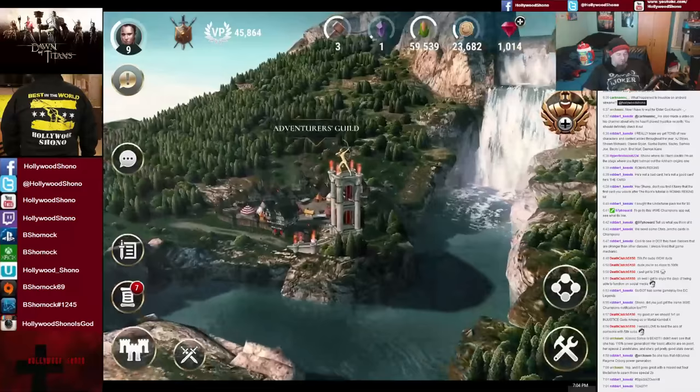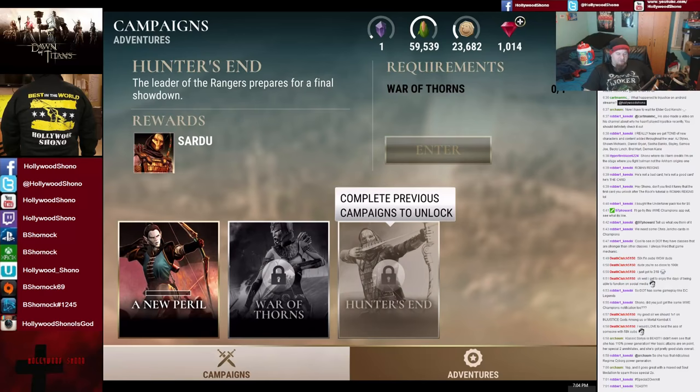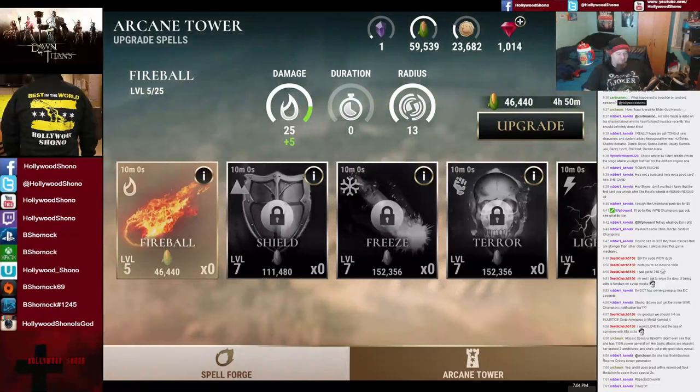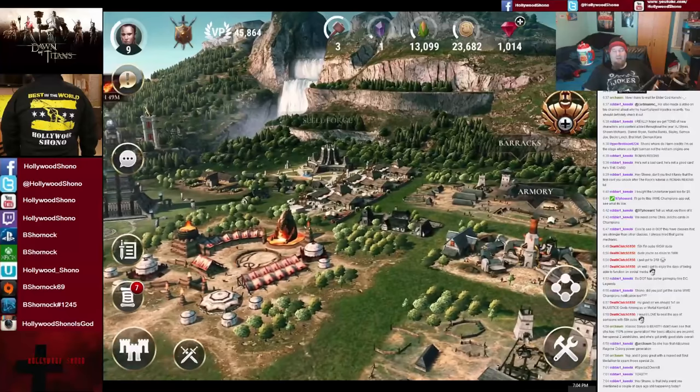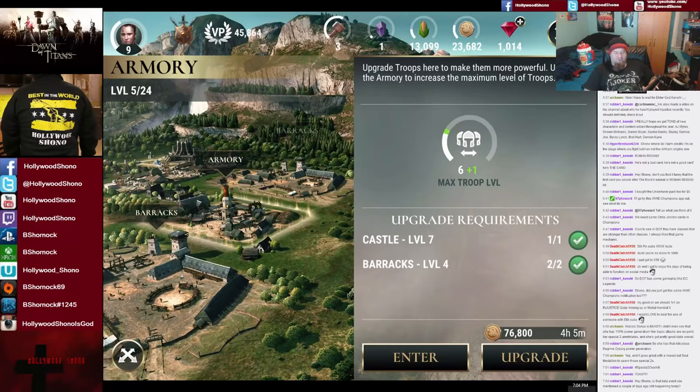Here's the Adventurer's Guild — you can get some extra side missions. They're pretty hard but you get some new fighters, which is cool. The Arcane Tower is just like the Armory — you can level up spells with that. We're going to level up the Fireball: four hours and 50 minutes for more damage. You can spend food to level up spells, and you can also spend food to level up troops in the Armory, which is 76,800 gold.